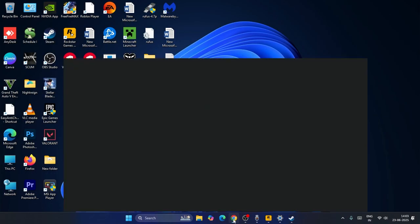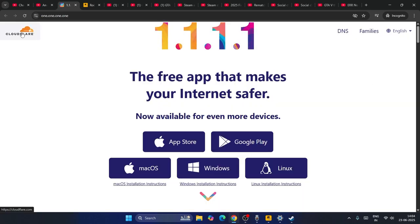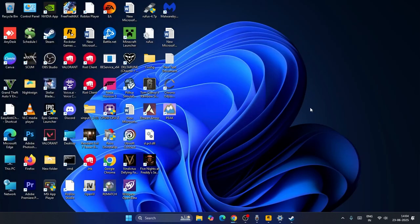The last step: sign out of your Rockstar account, then sign back in, and launch the game again to check. You can also download and install the free Cloudflare VPN — it's available for free — and connect through the VPN before launching the game. These are all the steps. I hope this video is helpful. If it was, don't forget to subscribe and click the bell icon. Bye!